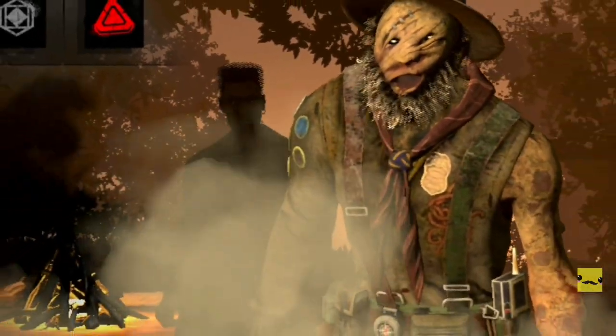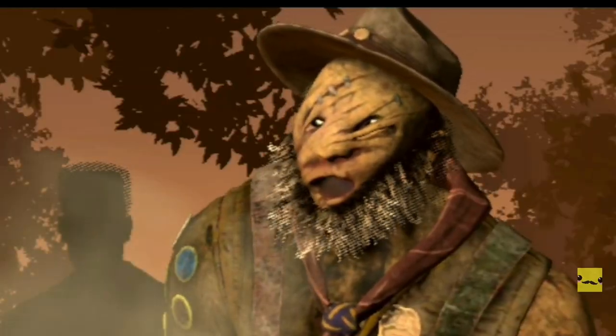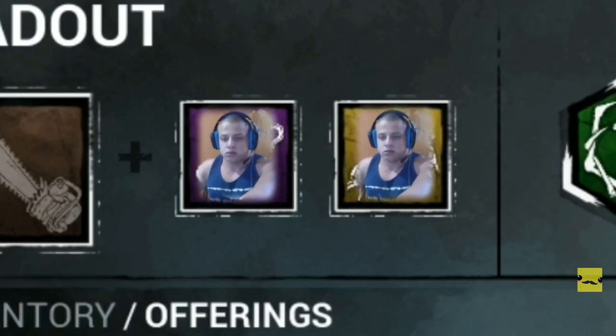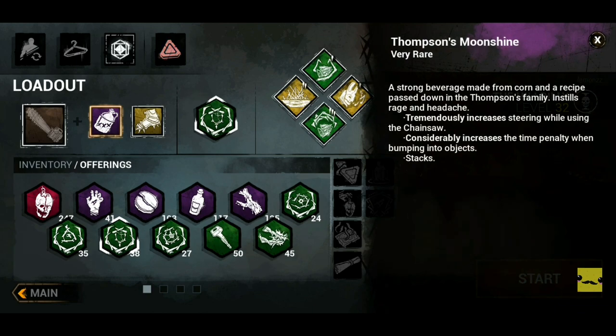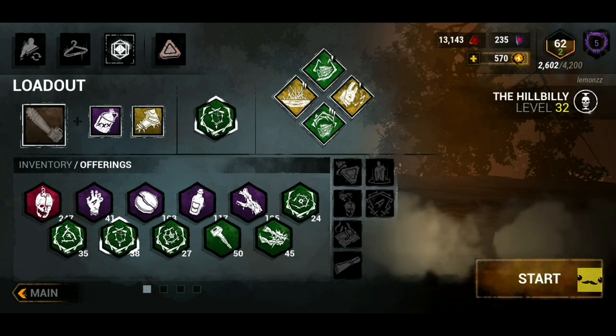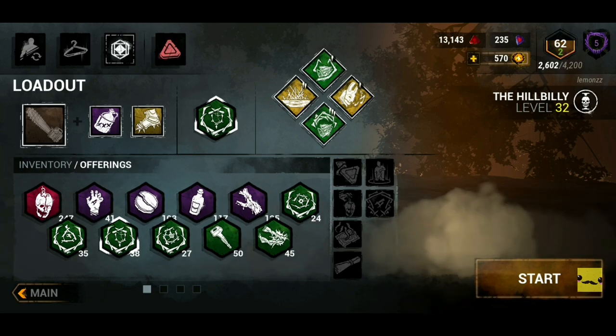What's up my dudes, your boy Lemons here with another video. Today we're gonna be doing ultra curved swerving with Billy. For this video we need the Thompson's bottle and the spiked boots - basically what they do is make you swerve and curve to the max like PC, and this is really good because on mobile you can't really curve that well at all.